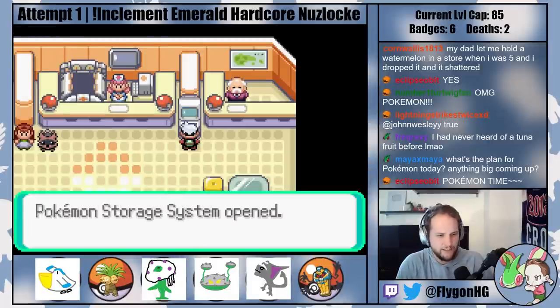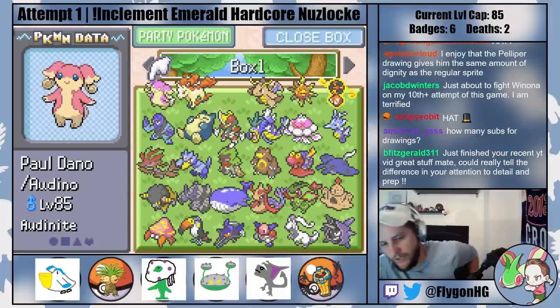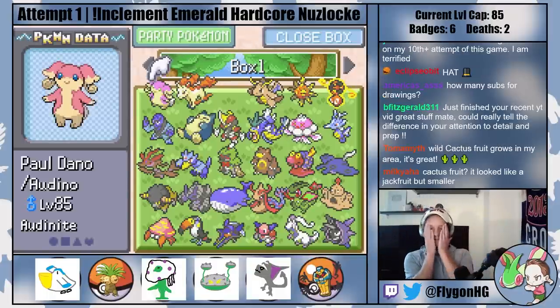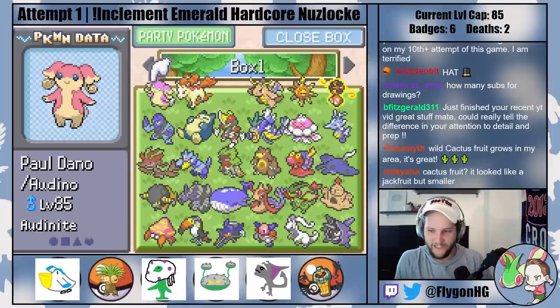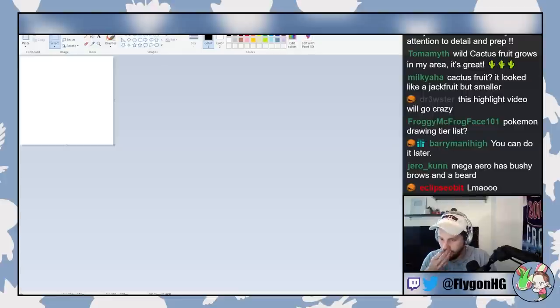I doubt we'll get to Tate and Liza but theoretically we could. A viewer asks for MS Paint drawings of all mega forms used so far this run. Okay, we can do mega evolutions! Those are gonna be hard though. All right, let's give it a go. So what have we used? We've used Mega Aerodactyl, Mega Flygon, Mega Aggron, and Mega Audino. I don't really remember what most of these look like, if I'm being honest.